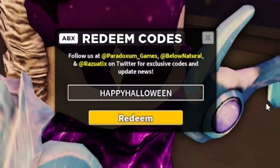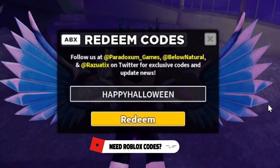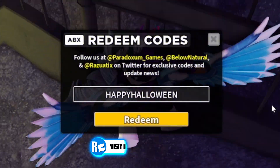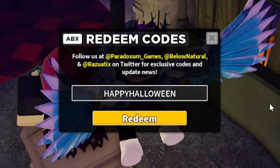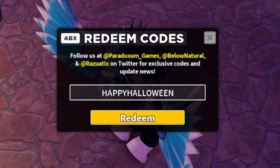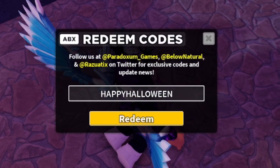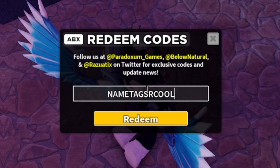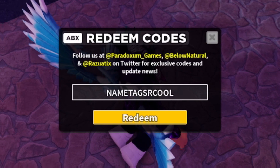Before I go on into more codes, if you guys want to speed up the process of redeeming these, what you can do is simply go to rblxcodes.com. On that website, there's a full list of all the working codes for Tower Defense Simulator where you can just copy and paste them over — it only takes a few seconds. Because Tower Defense Simulator does expire these codes quite quickly, that's a perfect reason to like, subscribe, and turn notifications on so you never miss out. Once you've redeemed that code, go ahead and enter NametagsRCool — that's N-A-M-E-T-A-G-S-R-C-O-O-L. Redeemed code NametagsRCool for some nice rewards.